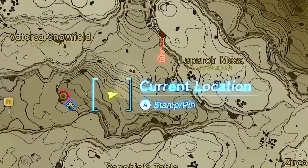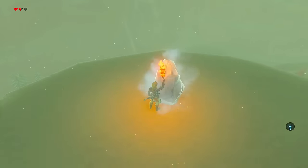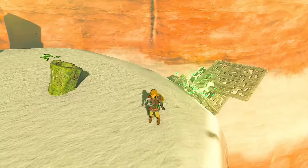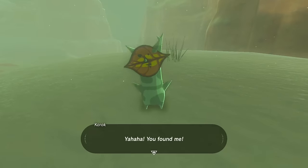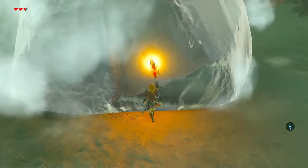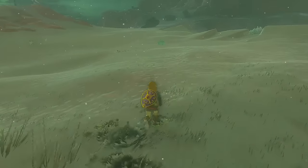Heading east towards Lippo Mesa, we find a Korok in the same spot in both games. In Breath of the Wild, it needs to be thawed out from a frozen chunk of ice, while in Tears it's been bottled inside a hollow tree trunk that you need to uncork to free. In Tears the Korok is reddish brown with a green leaf, while in Breath of the Wild it was green with a reddish brown leaf — making these guys opposites. The Ku Takar Shrine is just north of here in Breath of the Wild, frozen in an even larger chunk of ice, but there's absolutely nothing here in Tears.